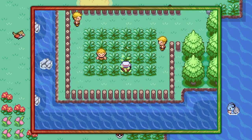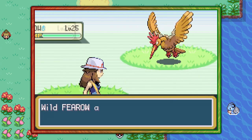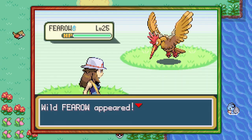And in this tiny little patch of grass with the bunch of blonde weirdos, you'll be able to find Fearow at a nice 15% encounter rate — so about one in every six or so.